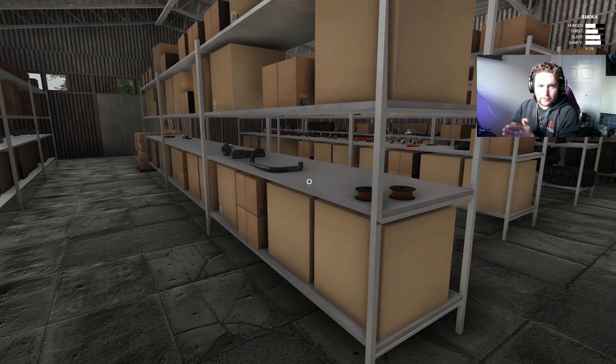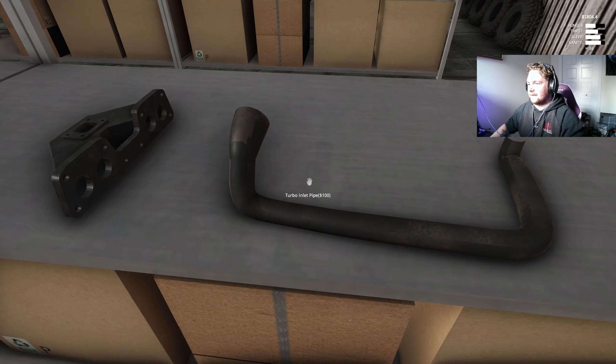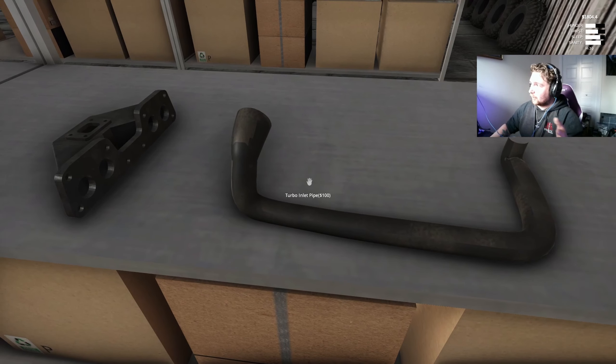We are in the warehouse now. Look at that — eighteen hundred dollars, the most money we've ever had in this game. Super exciting. Turbo inlet pipe: one hundred bucks. Say goodbye, money — we'll see you guys at the shop.